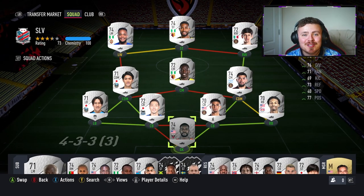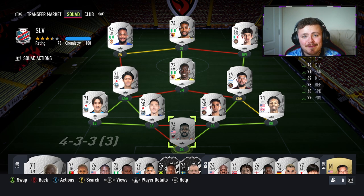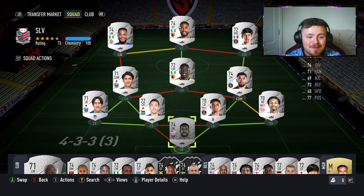Anyway guys, that's what I've got on this one. I hope you enjoyed and I hope these tips help you when it comes to building your perfect Silver squad. Most importantly, remember to have fun — build a team with players you find interesting and enjoyable in game. Good luck grinding that Silver Star, I'll catch you very soon for another one. Take it easy.